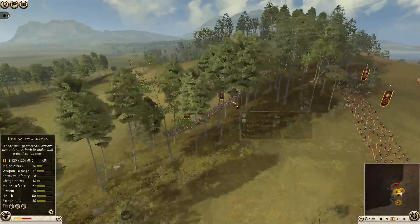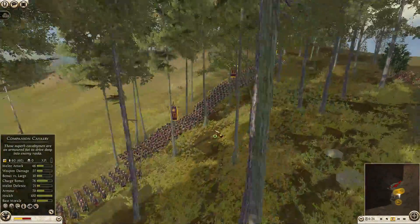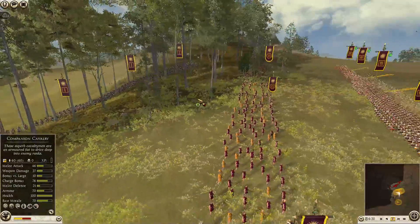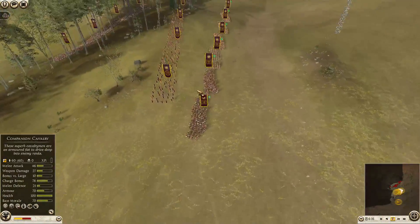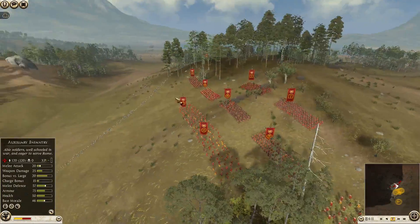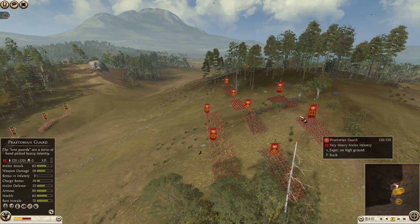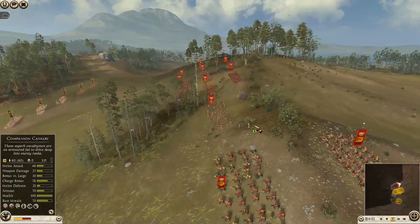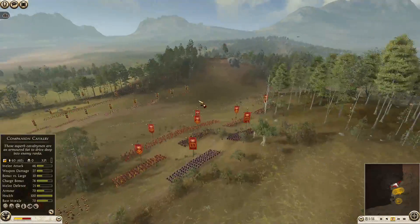That's where the second back line of infantry comes in. I have some very heavy Thorax swordsmen — very good melee infantry. That's what Macedon excels at: holding the line. Whereas the Romans excel at breaking the line. They have some Praetorian Guard, very heavy melee infantry, Triarii, and some very heavy shock cavalry. They excel at breaking the lines.